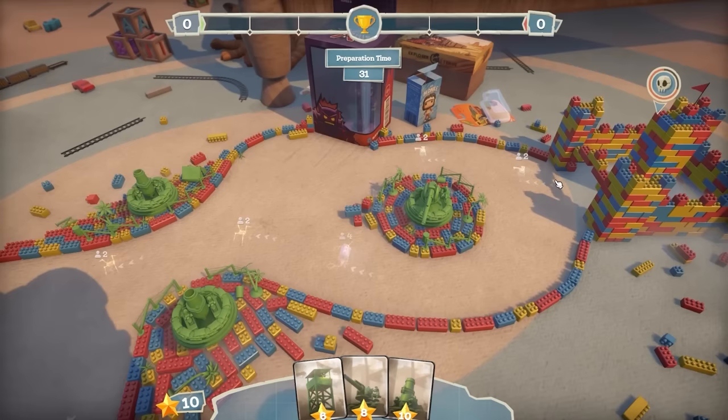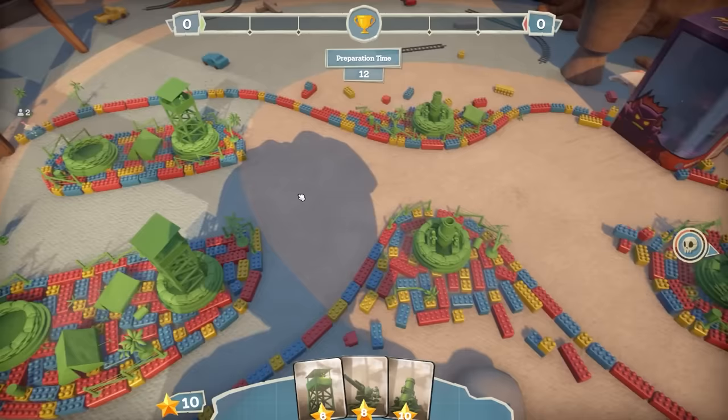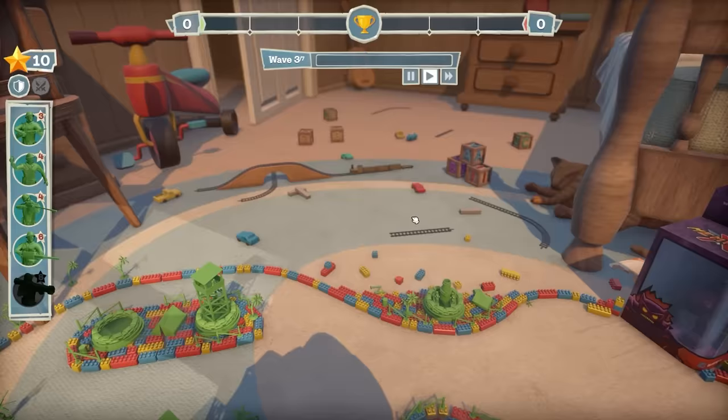Doesn't look like there's any flying things this round. I might upgrade the mortars - oh it costs 12. Oh no, look, there are some flying ones at the end. Can I upgrade this man? No, I can't - I can just move him. I might save my money this round then - I want to upgrade my mortars and see what they're like maxed out. Down here you can see that's the bridge I reviewed before - it's now got a train on it. Kevin's been playing with that, or the cat has.